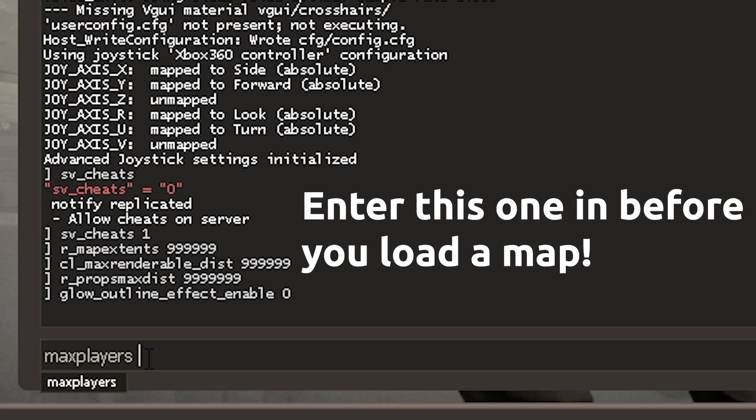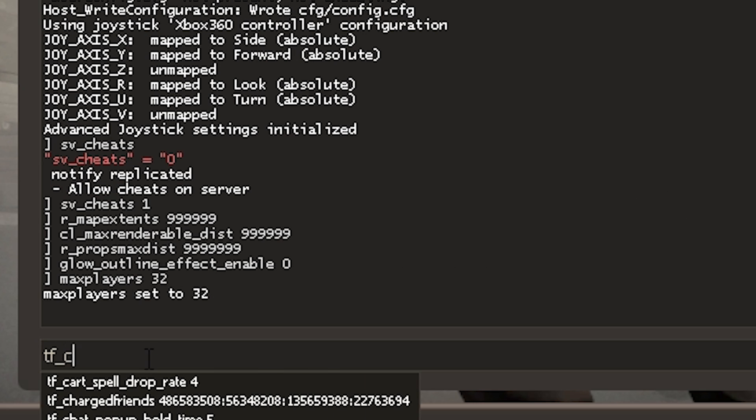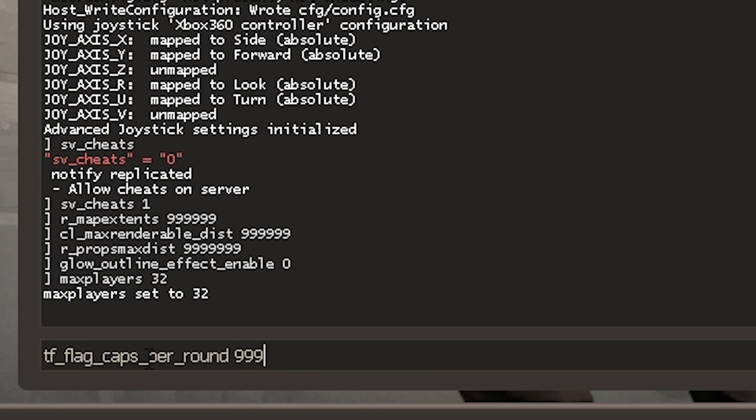There are some optional commands you can enter in as well. For example, maxplayers 32 will let you have 32 bots at one time rather than just the default 24.